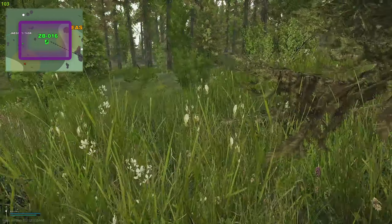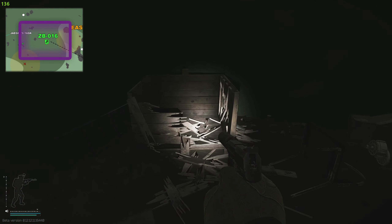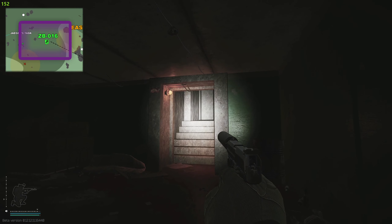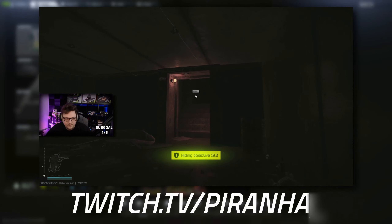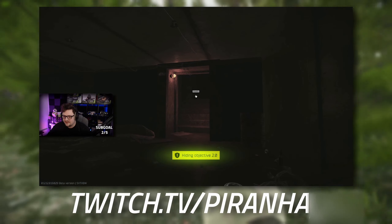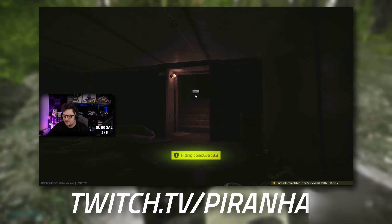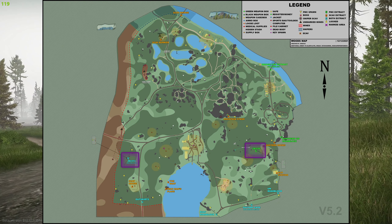Entering the bunker, head down a flight of stairs, pull round to the right, then head down another flight of stairs. The box you need to mark is right here. I'd recommend aiming at it, turning off any lights, then holding down your F key to plant the item. Once you've planted the first item, open up your inventory and close it again so you can plant the second item — it doesn't refresh otherwise. If you die while placing items you'll need to come back and place them again. However, if you've done ZB-016 and die on the way to ZB-014, you don't need to redo ZB-016 — just go plant the items in ZB-014.